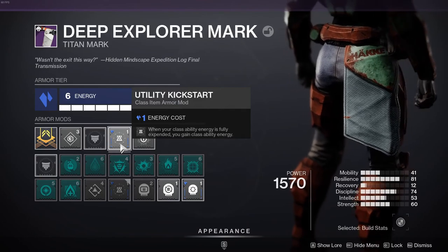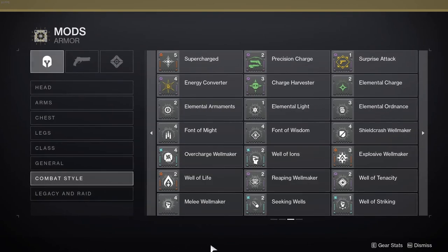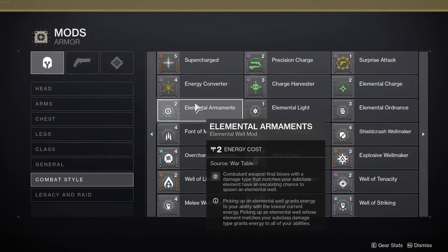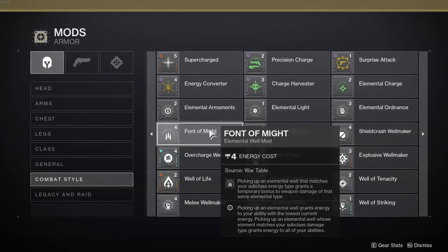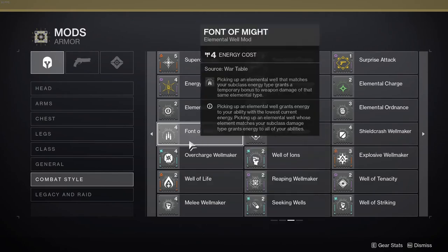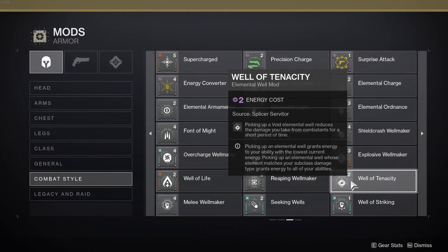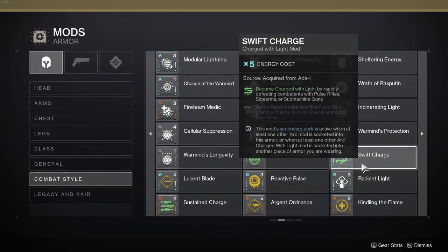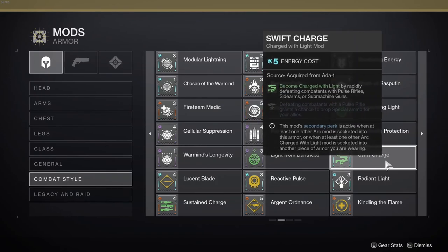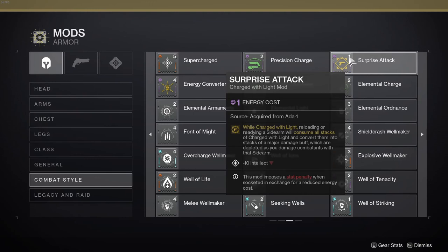I don't think this build requires much thought on the combat mod front. You're going to be using a void weapon and getting grenade kills, so a basic combo of Elemental Armaments and Elemental Ordnance to activate Font of Might will take you very far. You'll have room for Elemental Charge and Argent Ordnance if you're using a rocket, or you can double down on void wells with Well of Tenacity for some bonus damage resistance. If you're using Traveler's Chosen, you could also consider a combination of Quick Charge and Surprise Attack so that sidearm kills will charge you and then cash out.